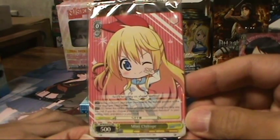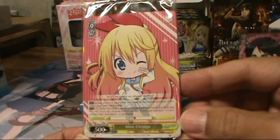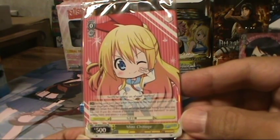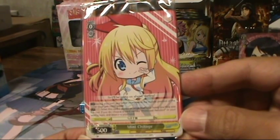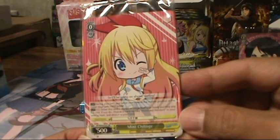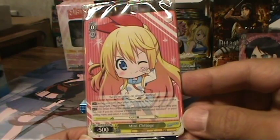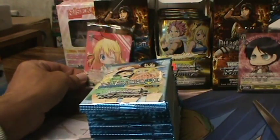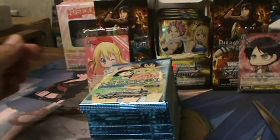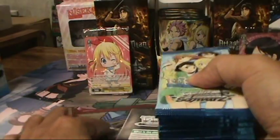It's a yellow level zero. The continuous ability says during your turn, your other characters in the middle position of the center stage get plus 1000 power. Then an auto ability: you can pay one stock when this card is placed on the stage from your hand — you may pay the cost, and if you do, choose a card named Promise Pendant in your waiting room and return it to your hand. That's actually pretty good — could be a playable promo card.